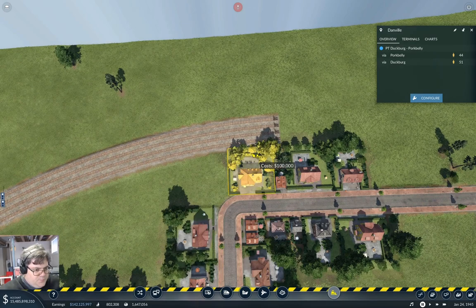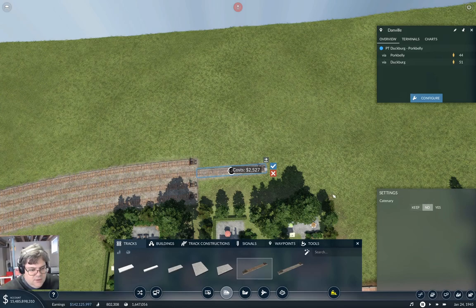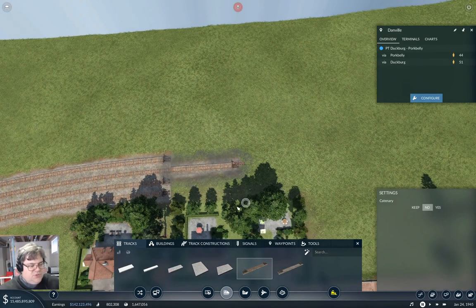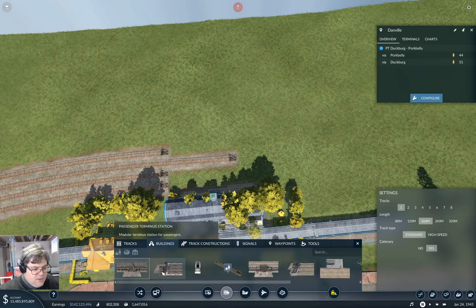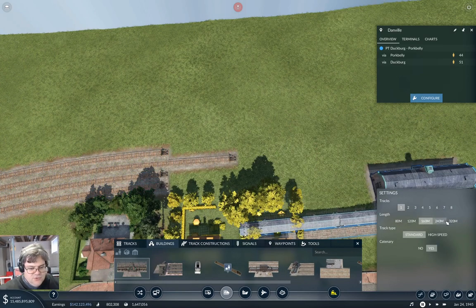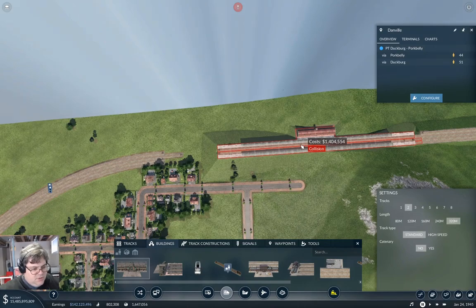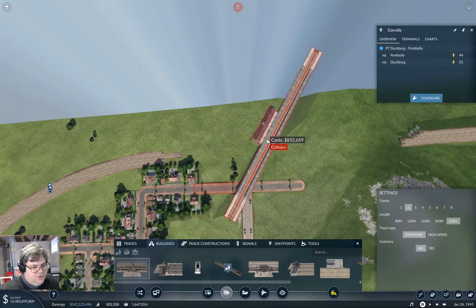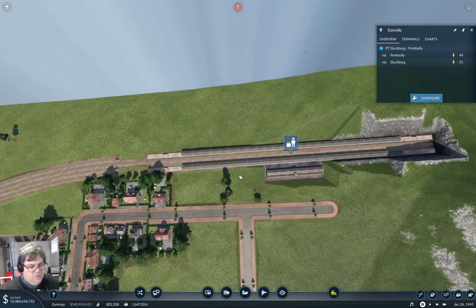I'm just using that so I can get the station I'm going to build here to line up. That's going to need one of these, which will be 320. We'll put two — turn it around. Now will it fit? Yes. That's perhaps not ideal, but it is what I'm going to do. You got to select the station first. I should have made that a cargo station actually.